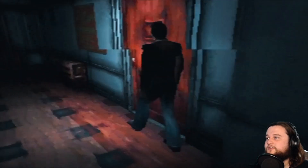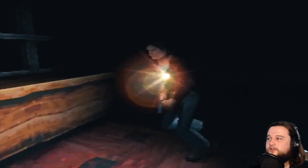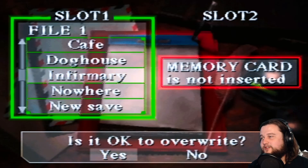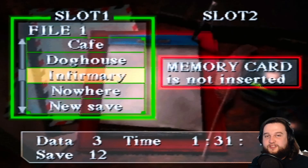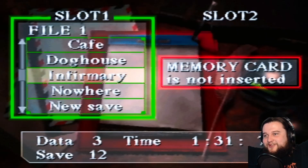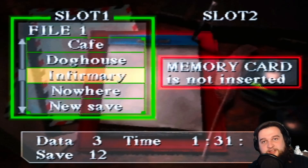I think this is the infirmary right here. We're going to save. I'll do a Google real quick after I record this episode, so that way I have a game plan starting the next episode — because I kind of don't know now. That was my biggest lead, getting through that door. We'll figure it out. That's gonna do it for this episode — thank you all so much for watching. I am Slothlord and I will see you all next time.